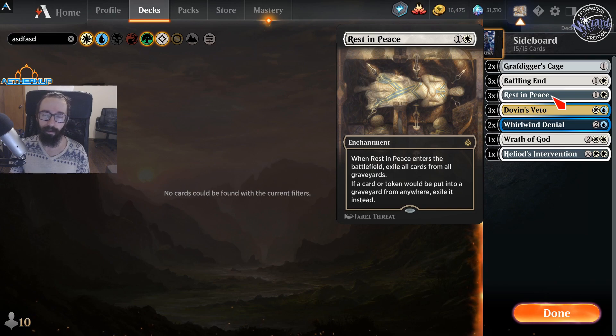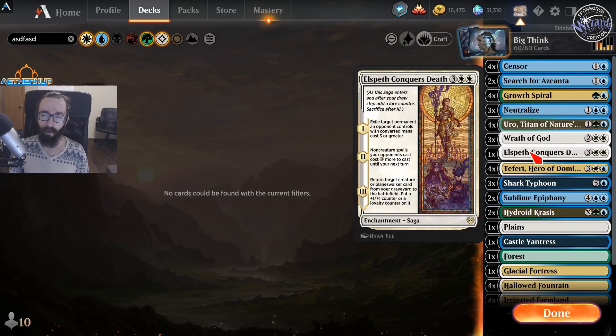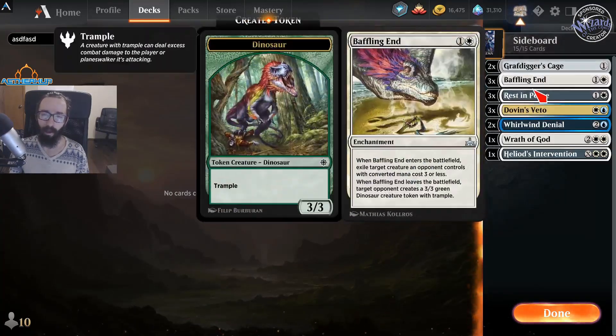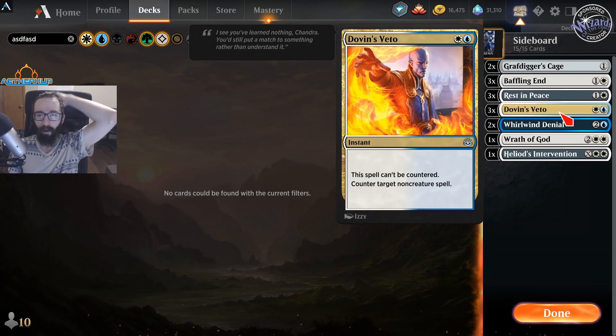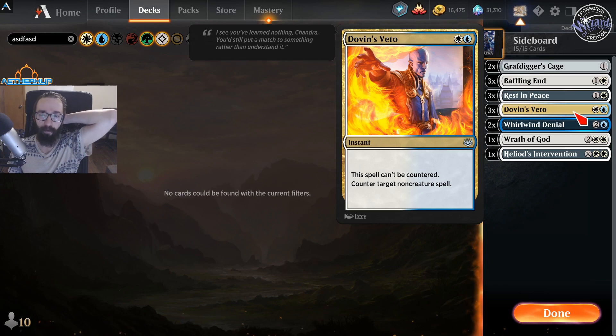Rest in Peace is mostly for Sackos Pyromancer but can be useful against Jund. The key thing about Rest in Peace and Grafdiggers is when you bring these in, take out the cards that are useless — like Uro and Search for Azkanta. The problem is once we take out Uro and Search, we don't really have any life gain, which is hard because the Pyromancer list can typically burn you out. Veto is for the control matchups against Ramp so you can counter Ugin without it being contested. You could think about running Disdainful Stroke instead of Veto for useful cards against Goblins, but you'll be weaker to counter magic in other matchups.